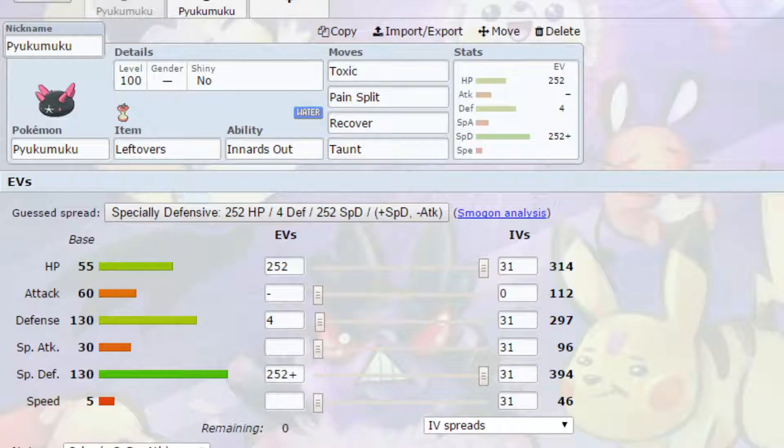As our first set, we have a Toxic, Pain Split, Recover, Taunt set. This is essentially a stall set to try and allow opposing Pokemon to faint. Toxic is a key move here — if you want to use Pukumuku in either of these sets, you need Toxic. The only way I've managed to get it to work is if it gets Toxic.